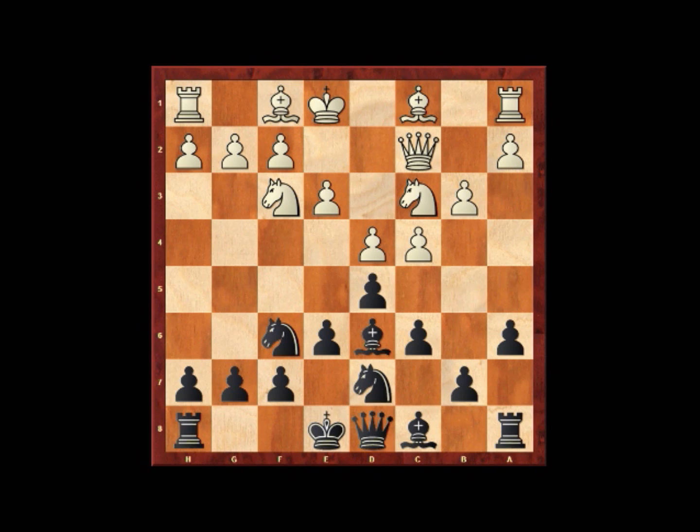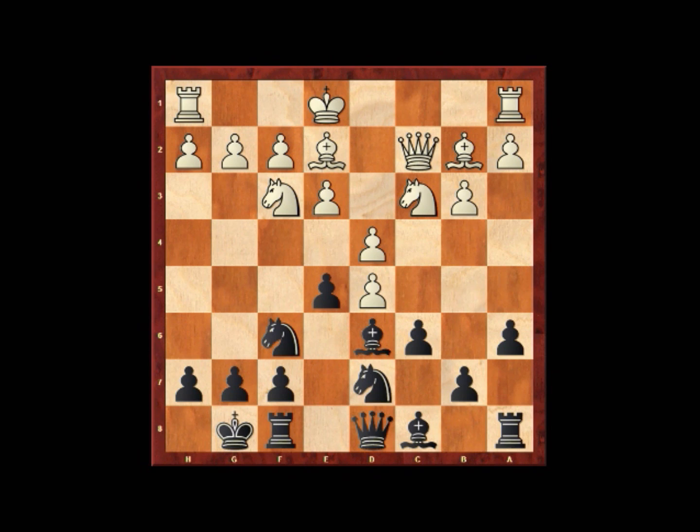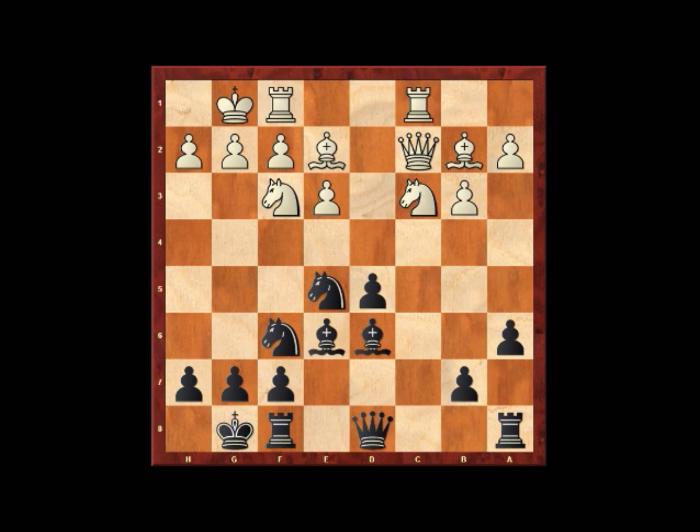This game continued with Black playing Bd6, Bd2, castles, Bd2, e5, cxd5, cxd5, dxd5, knight takes, kingside castle, Bde6, c1c8, and Qb1.